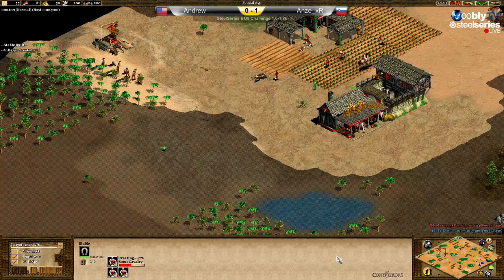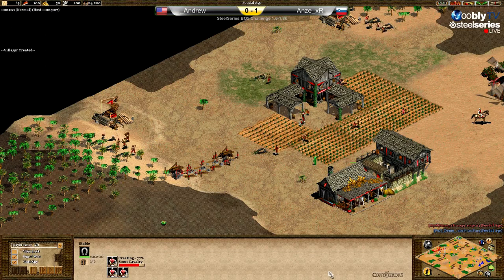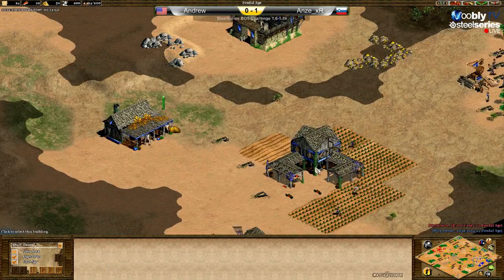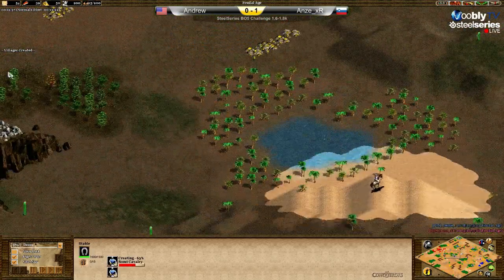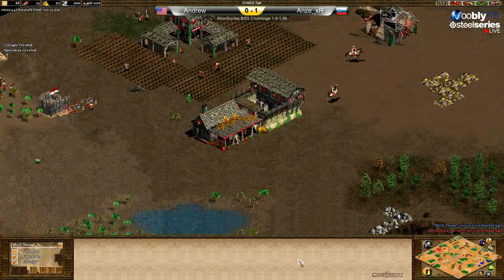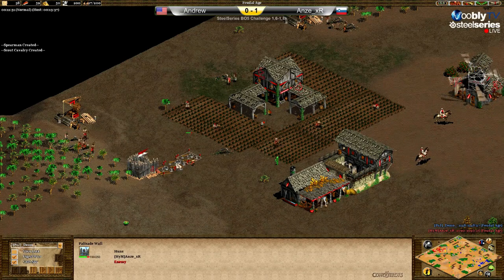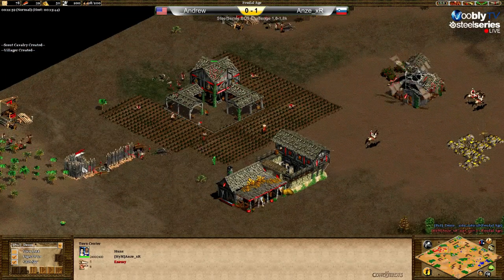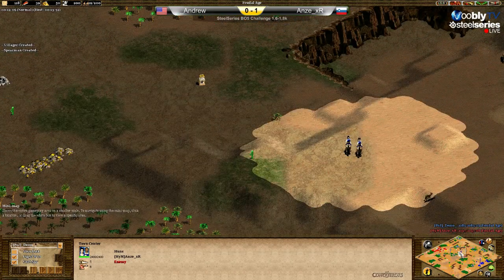Three scouts right away, two farms, five farms for Anze. Andrew with four farms making scouts — yeah, this will be a scout fight. Two for each, not a big difference. Making some palisades — he prefers to do it near the town center instead of joining it with the stable. Okay, it's a personal preference.